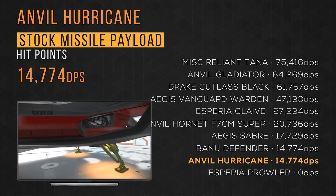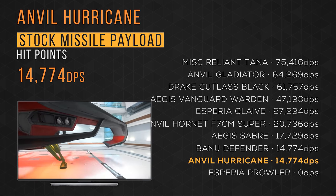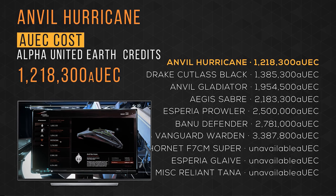It has a stock missile payload of almost 15,000 and it ties in 8th place with the Banu Defender. And the Hurricane is available for sale in-game for over 1.2 million Alpha UEC, taking the number 1 spot.